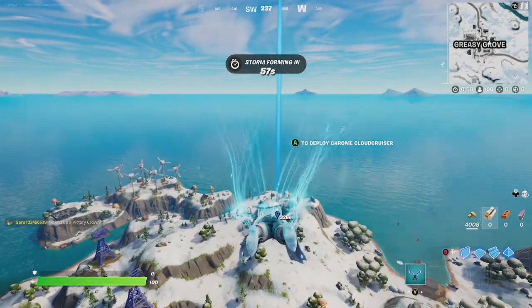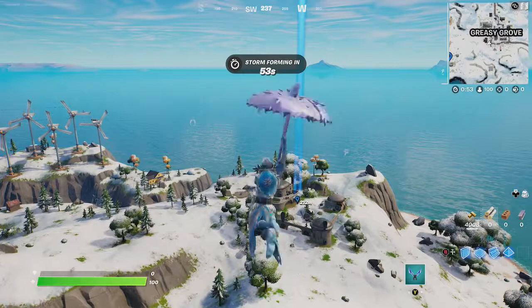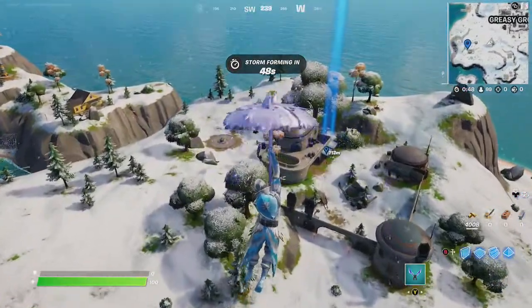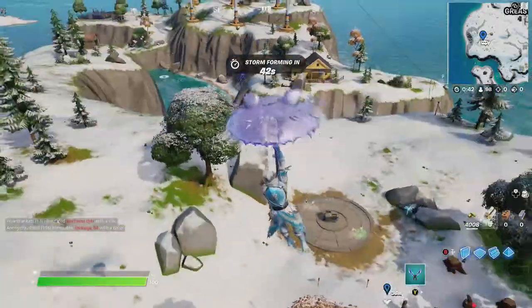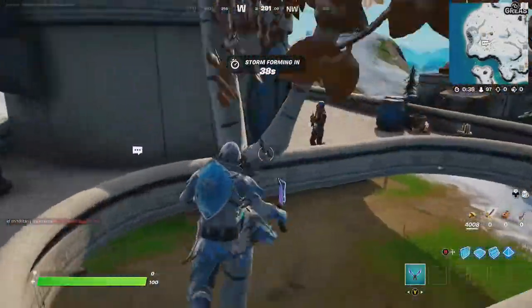Alright, here we go. Here's the seven outpost near Greasy Grove. There are the rifts right there. Now these you're going to have to build up to, so I'll go ahead and just jump to the end.